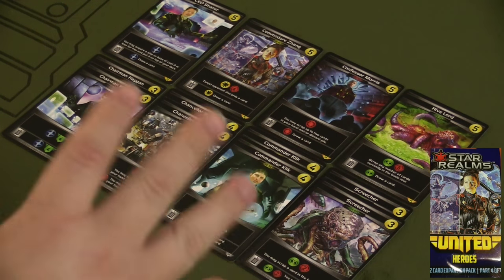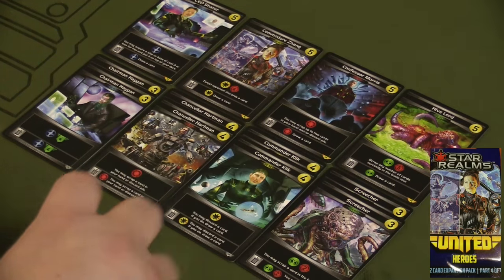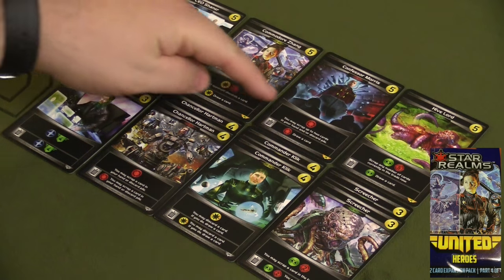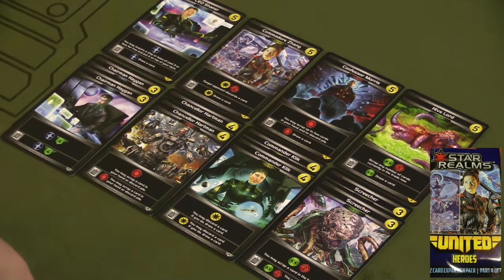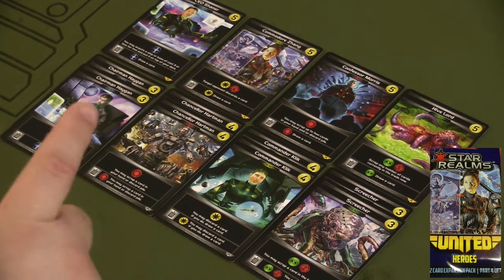You also have the Heroes Pack — the blue pack from the United series. These cards all go into the market deck so that when they come up they can be purchased. When purchased, they're put into play immediately — they don't go to your discard pile. This gives you an ability you can always use on your turn. You can only use them once per turn, but they never go back into your discard pile. However, they do have a scrap ability — if you want to use that, they go to the scrap pile. They also provide alliance markers within their primary ability box.